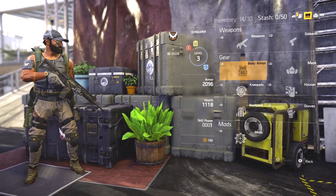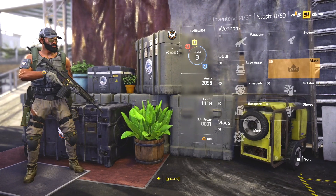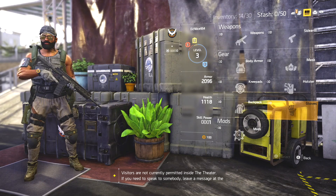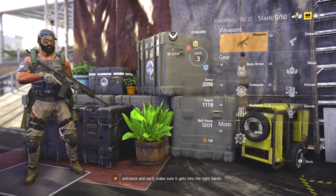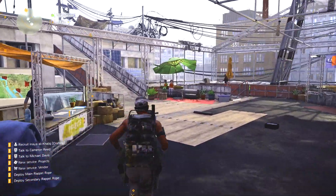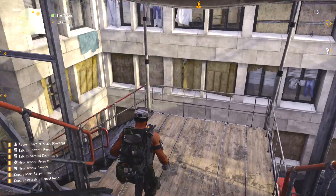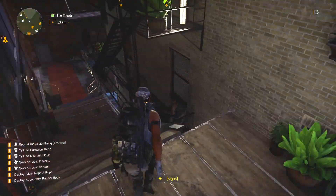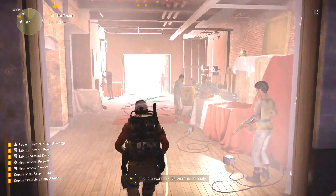All right, are we looking good with everything? I don't know if I need to do anything. That one mission said level four — I don't even think I have anything to select, to be honest with you guys. Let's get out of there. I don't need that. I'm going this way.